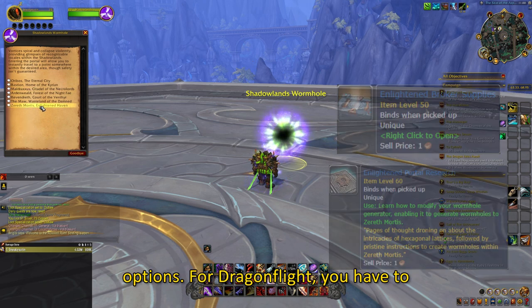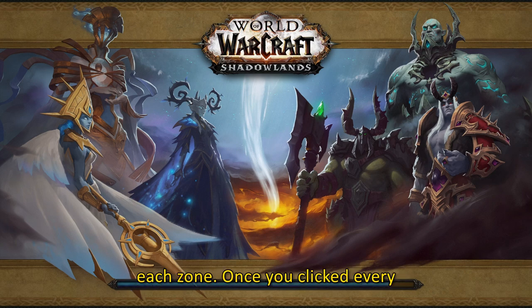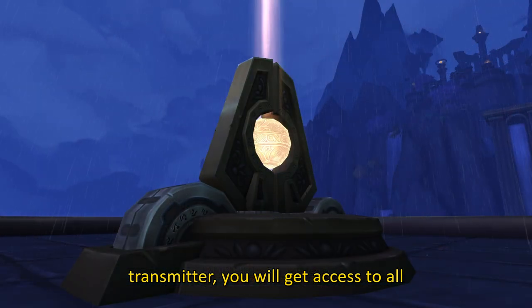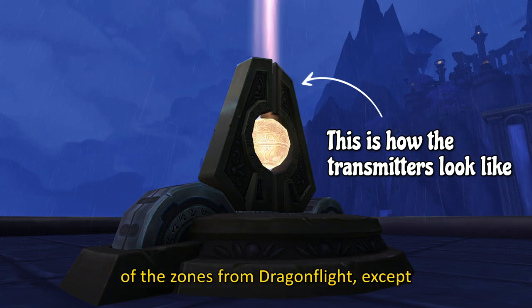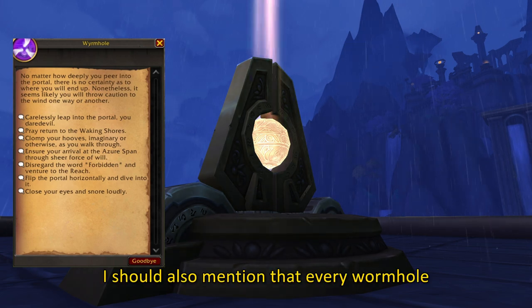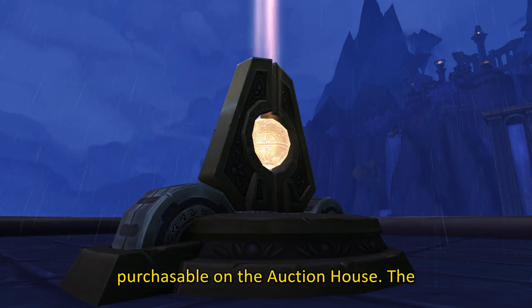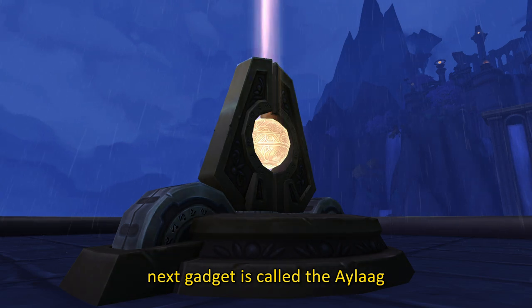For Dragonflight, you have to click on multiple signal transmitters in each zone. Once you click every transmitter, you will get access to all of the zones from Dragonflight except Emerald Dream, which is there by default. I should also mention that every wormhole is purchasable on the Auction House.